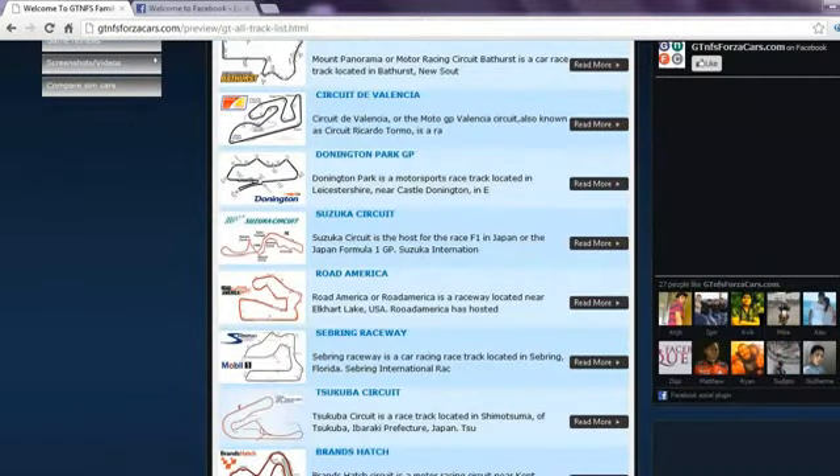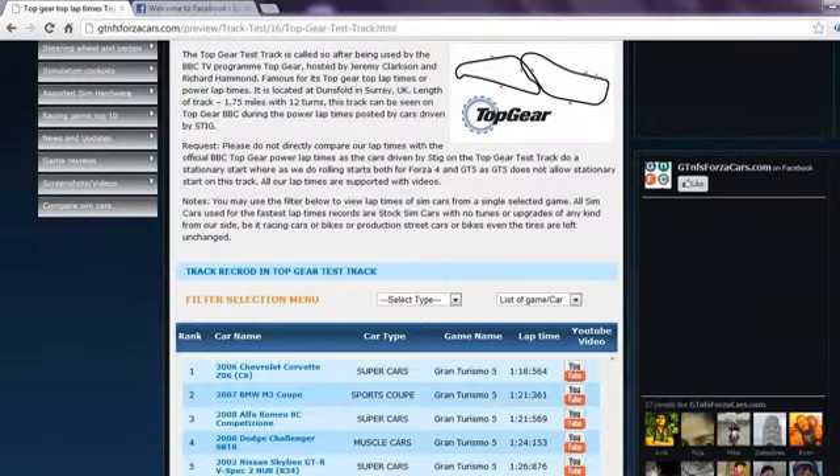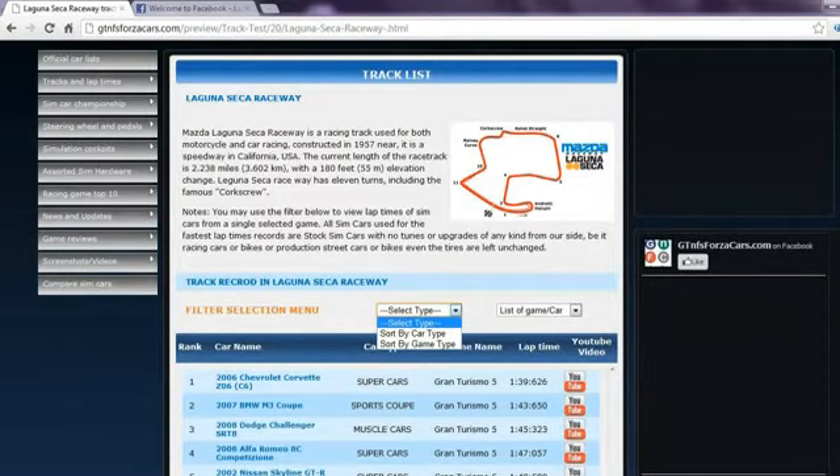We have 24 world famous racing circuits listed on our website on which we register the lap times of sim cars from different racing games. You can access the race track list from the drop-down menu as well. Clicking on any race track will lead you to lap times of all the sim cars we have run on that track, arranged rank-wise according to their lap times. You may also watch the lap time YouTube video on our website directly, or use the filter to see lap times of cars from any one particular game.